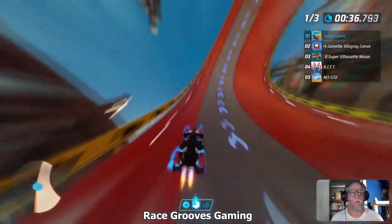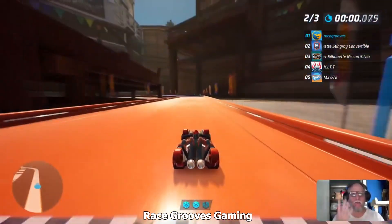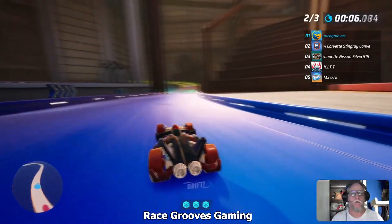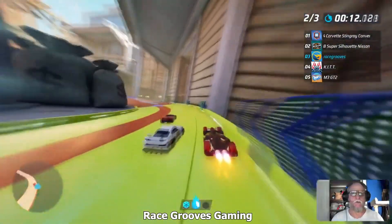You have the checkpoint signs, but in the road they have these checkpoint lines. You can tell because there's like blue lights coming up. There's one in the corner right here. See this line? And then when you hit it, it goes off. And now the next line is lit up.